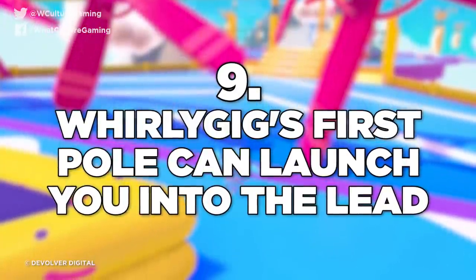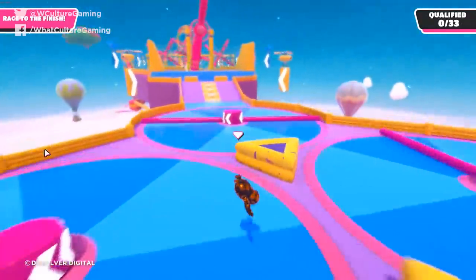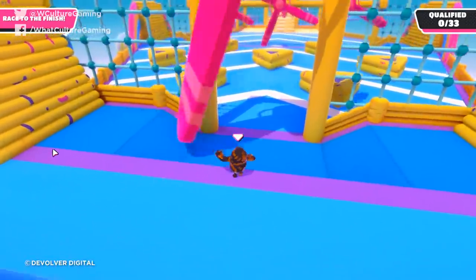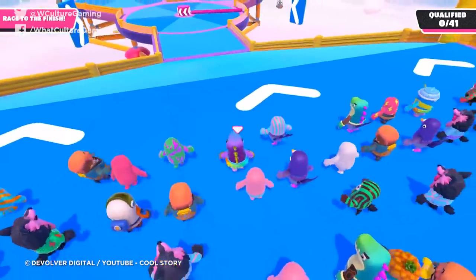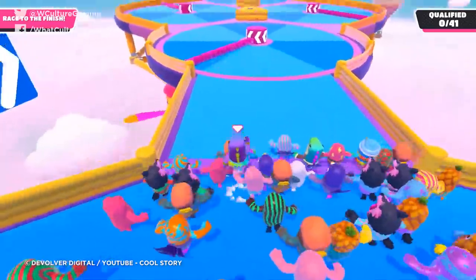Number 9: Whirlygig's first pull can launch you into the lead. This might be considered a bit of a glitch and they might patch it, but just the way Fall Guys physics works, if you get caught by that very first pull at the beginning of the Whirlygig stage, chances are it'll launch you all the way to the front. You can't fall off the sides in that initial part where the yellow barriers are still on screen, so let yourself get caught by that giant purple arm and hopefully you'll gather some steam to get out ahead of everybody else.